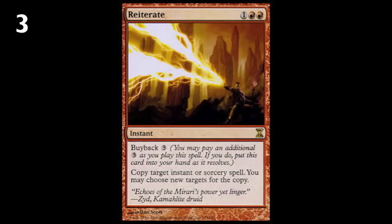Number three, Reiterate. Compared to some cards on this list, this one may not seem like a huge deal, but it is. Copying instant and sorcery spells is already good, and in EDH your opponents will always play awesome stuff — you reiterate their Time Warp, their big search spell, their massive damage spell. What sets Reiterate apart from other copy spells like Fork is that it lets you buy itself back. Yes, it costs six mana with buyback, but you copy a spell and get both the spell's effect and Reiterate back in hand. Being able to buy it back every time gives you constant flow advantage and makes opponents nervous about playing big spells.